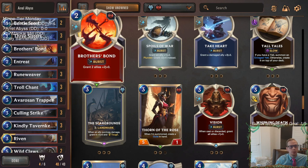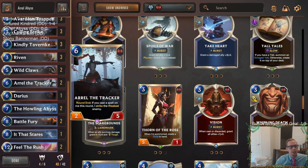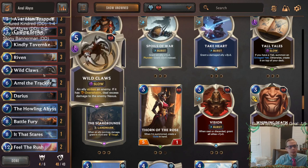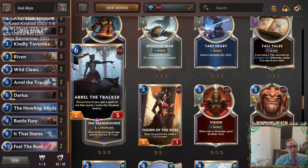We're also reforging because this is a Riven deck — we have Rune Weaver and Blade Squire. Another reason to reforge and get those blade fragments is Arrow the Tracker: round end, if you cast a spell on him this round, he strikes the weakest enemy. So we want plenty of spells to target Arrow with, and that's what our different blade fragments are going to do.